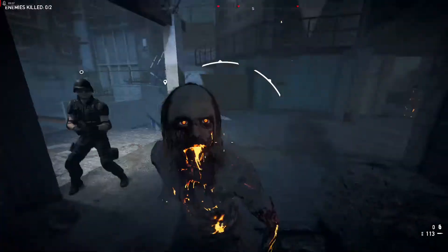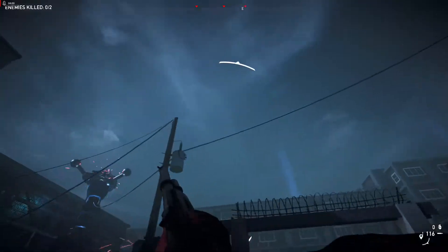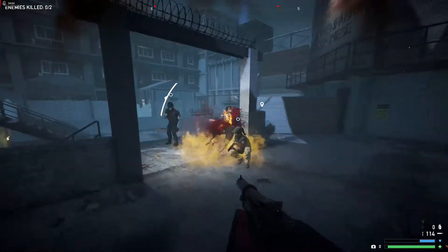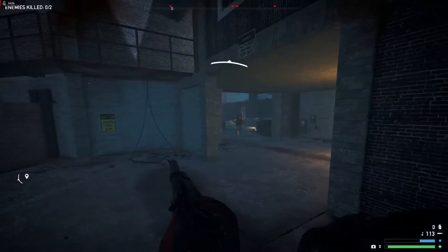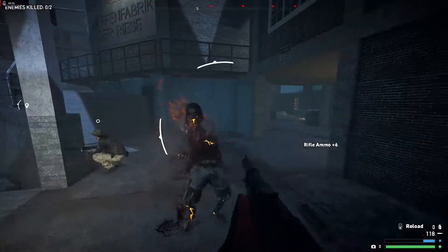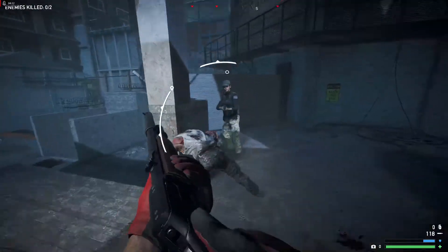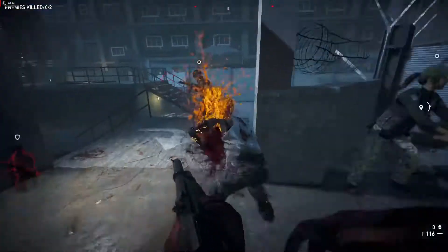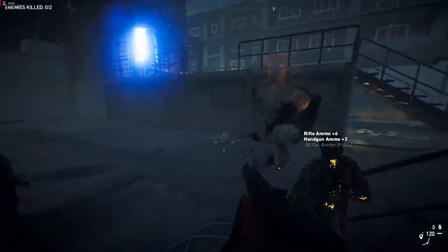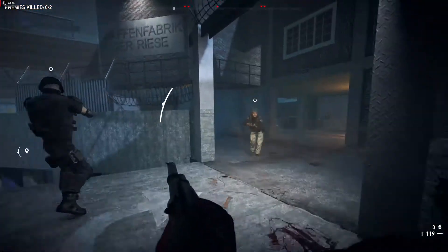I noticed that your allies actually ended up taking these ziplines, which are only meant to be aesthetic — just cables. And there was a zipline that players could use to go out of bounds that I thought I'd fixed, but it turns out I could still use it. I've done some more testing and I'm pretty sure it's completely blocked off now.